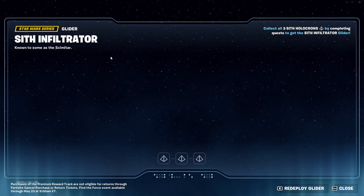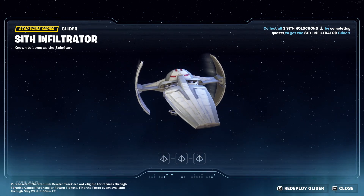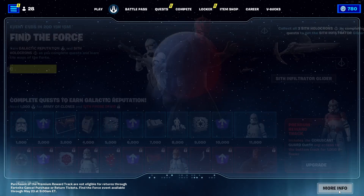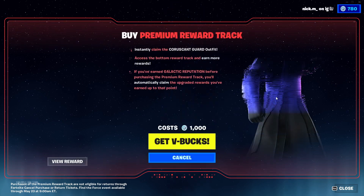And then here we have the six Star Wars gliders. There's a Sith one — like what do you do with this? I'm guessing you have to collect some stuff to put on it. You have to purchase a premium pass — I guess you gotta get premium for that. It's ten bucks for this — nah, not worth it.